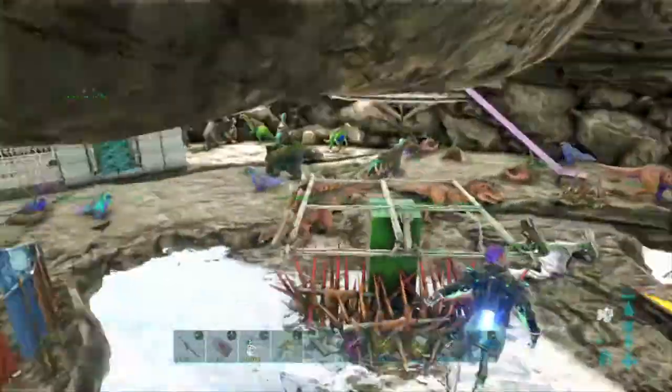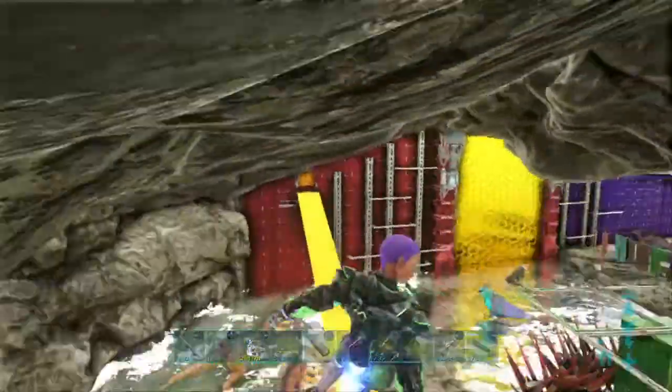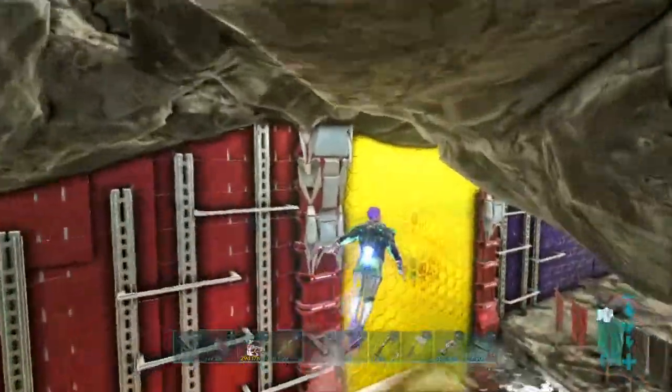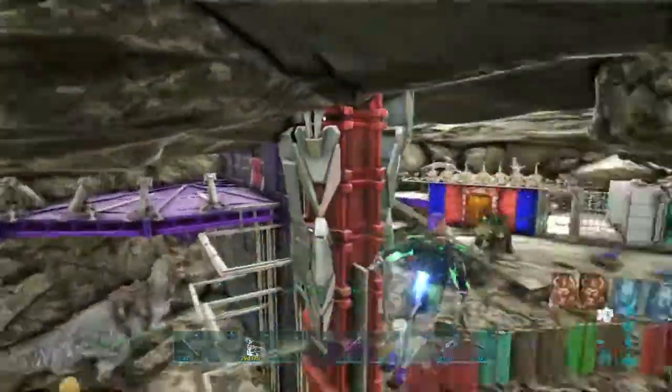So this is where we store all our dinos. Got another little turret tower there, and a couple of cliff platforms — these two cliff platforms here with tech bridges. They're more for getting in and maybe sniping or little turrets up there. They're awesome up there actually.